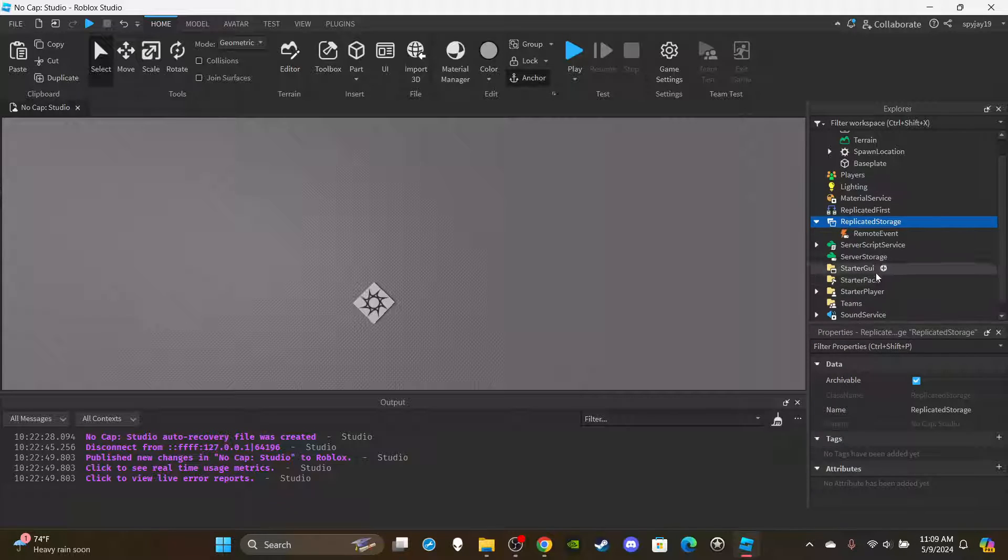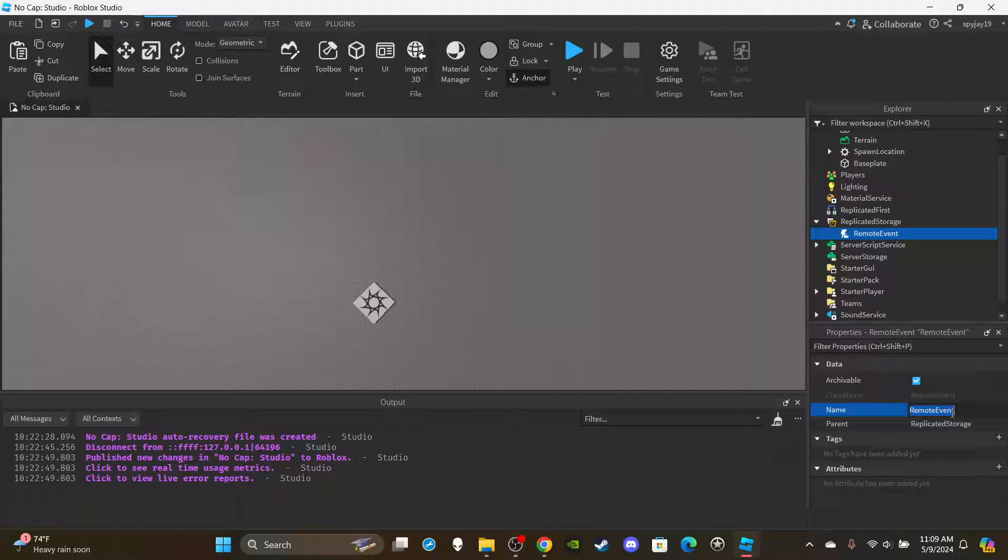First things first, go ahead and insert a RemoteEvent into ReplicatedStorage and rename that RemoteEvent to 'CombatEvent', because we're going to need to make a basic M1 combat system. If you've watched my other combat videos, the code will look very familiar - if you already have that code I recommend just pulling it out.